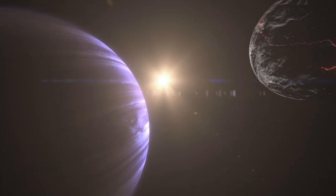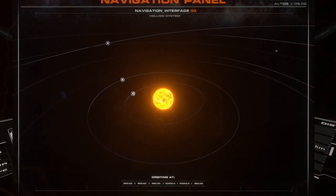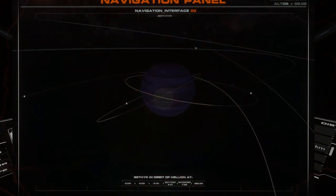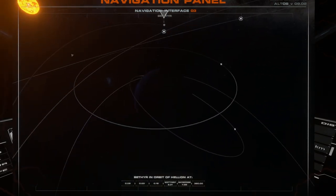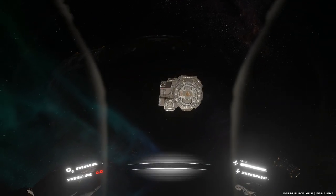Helion is a fully modeled solar system with multiple planets, each with its own set of moons and accompanying asteroids. All in-game objects are bound by realistic orbital mechanics and Newtonian physics. Everything is constantly in motion, from planets and moons to ships and stations.